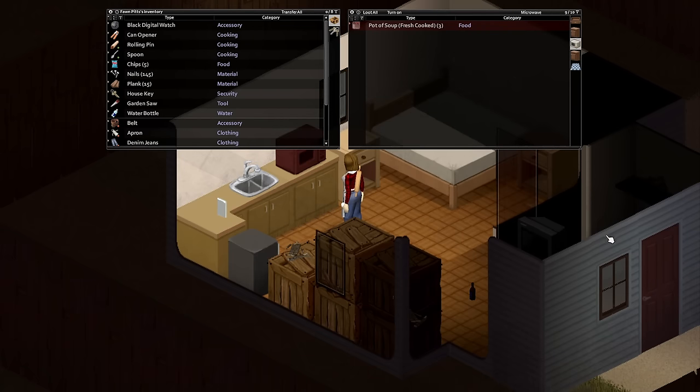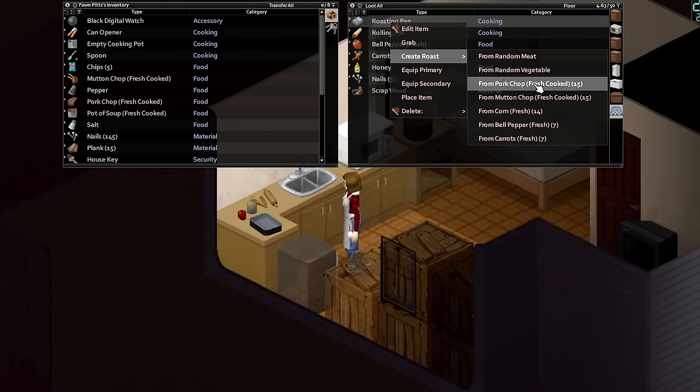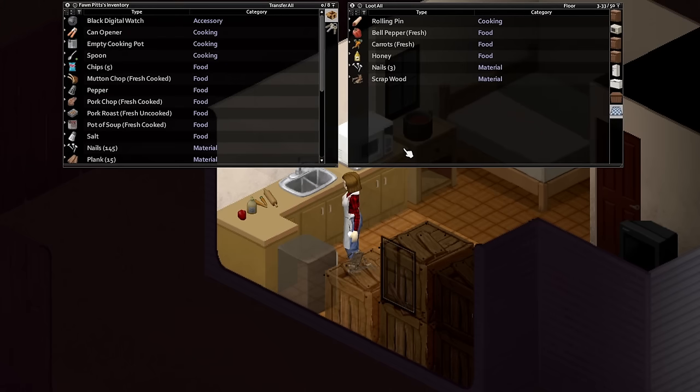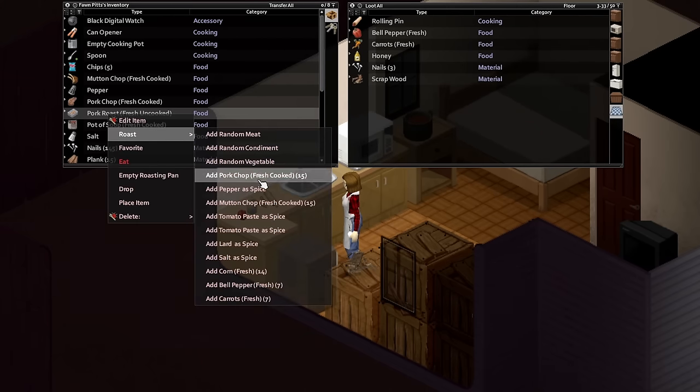When you first start your run, you'll likely want to cook everything you come across. One of the easiest ways to gain cooking experience is to cook canned soup — all you need is a saucepan or cooking pot and a tin of soup, with no extra ingredients required. If you have more cooking items and ingredients, start by adding as many as you can to dishes, as each ingredient, spice or sauce gives additional experience points.